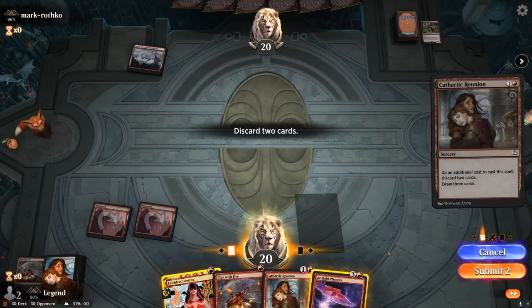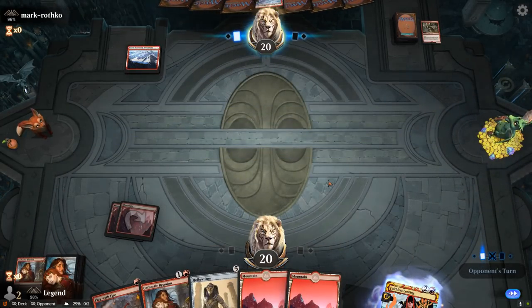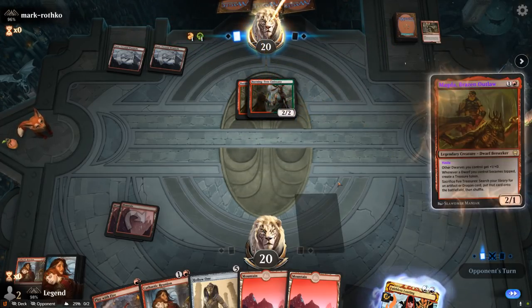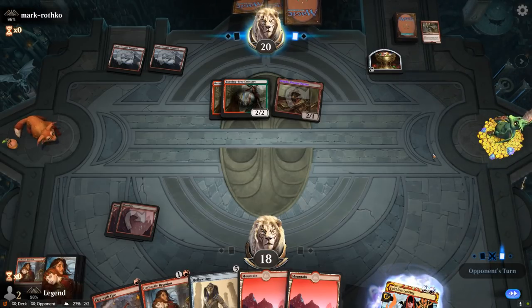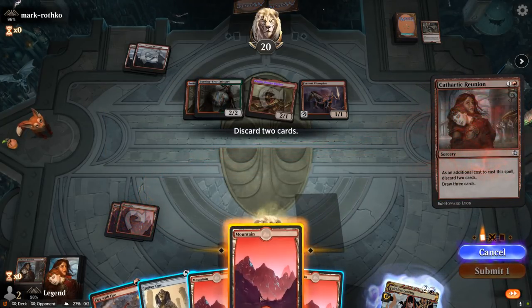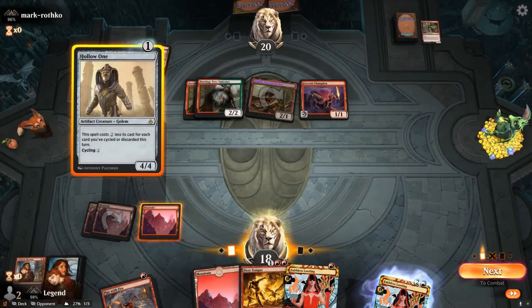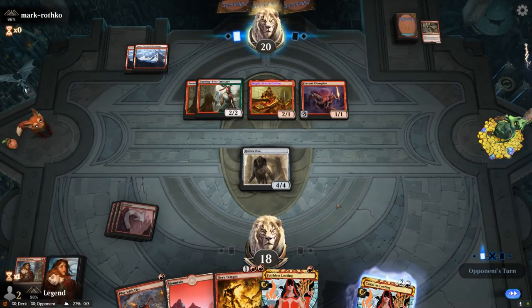I have to get rid of Faithless Looting since it is card disadvantage and we don't have anything amazing to discard to it. Keep my removal and a backup Reunion to enable future synergies. Next turn I can play a 1 mana Hollow One which does a good job of blocking Burning-Tree. Still haven't seen the haste creature — there it is, Magda with perpetual haste thanks to the Ringleader, and a Fervent Champion. Opponent can easily Embercleave for 2 mana next turn, so I'll just Reunion discarding some lands and then take it from there.